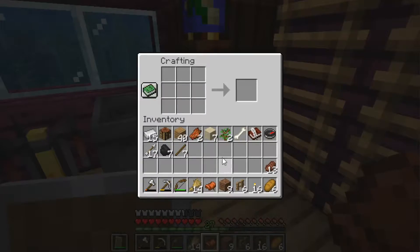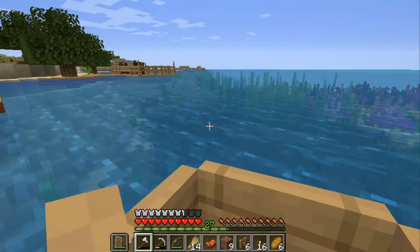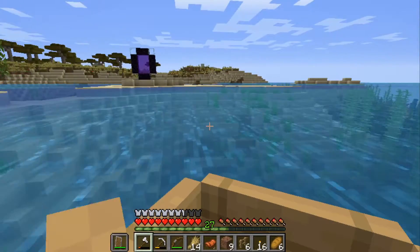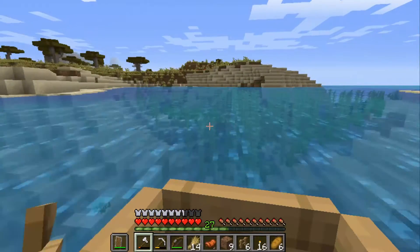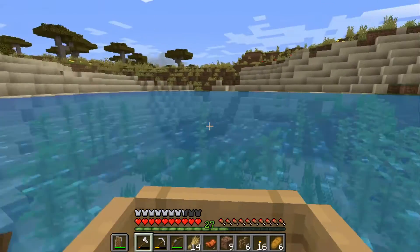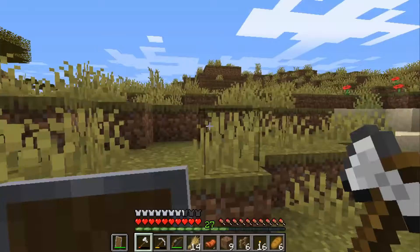I'm just gonna bring a saddle with me and go over there and see if he's still there. Still don't know where I'm gonna put him — I talked about putting him up in our old hut and making that like a horse stable, which I still think is a funny idea, but I don't think I'm actually gonna do that. I can't remember if you can put horses in boats — I think you can, it's just really difficult for no reason.